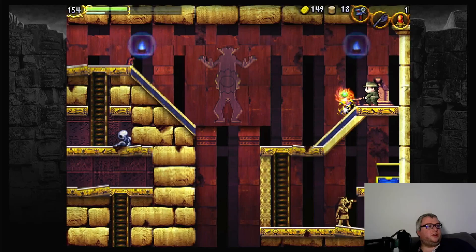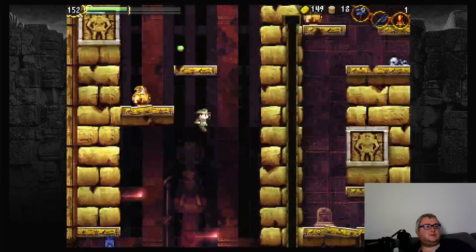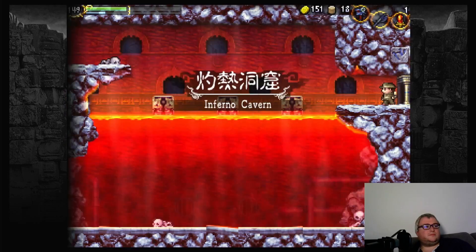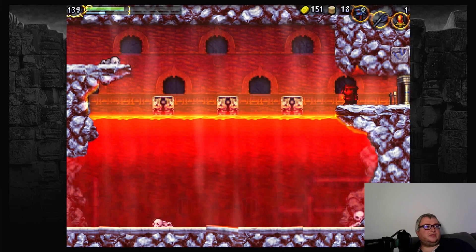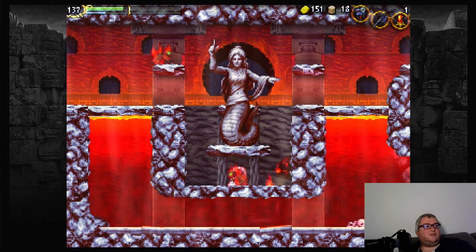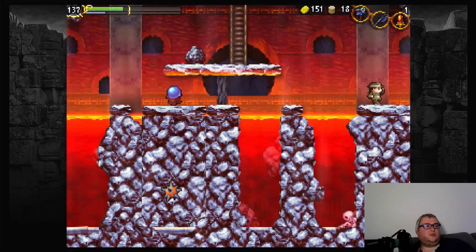We already unlocked this area, but I purposefully didn't go through the entrance. It was over here where we fought the sub-boss and got the Isis pendant on top. Welcome to the Inferno Cavern — there's lava everywhere. I'm not used to the controls right now. Lava drains your health pretty fast, so we really, really don't want to fall.